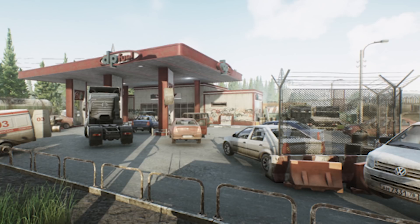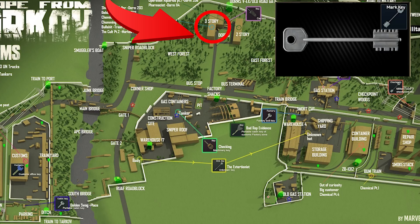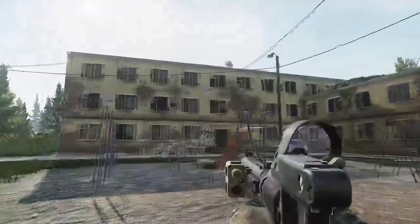Let's get down to where you can actually find either one. The first map we're going to look at is customs. In this video I'm going to show you three locations — the only three in the game currently — that can spawn the key tool or the docs case. The first one is at the three-story dorms on customs, and it actually needs a key: the marked room key. Unfortunately it only drops from dead scavs.